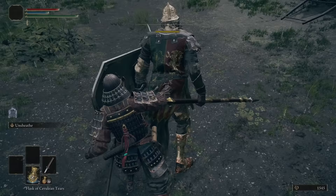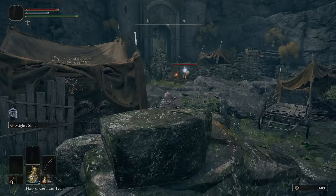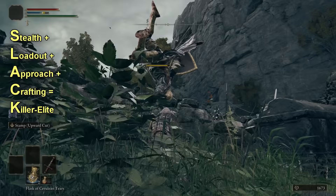My name is Major Slack and I'm going to show you the Slack method of playing Elden Ring. SLACK stands for Stealth, Loadout, Approach, and Crafting equals Killer Elite. You don't need to be a button-mashing, panic-rolling, swashbuckling maniac to have fun playing Elden Ring. You don't need an early OP build to have fun playing Elden Ring. You just need Slack.